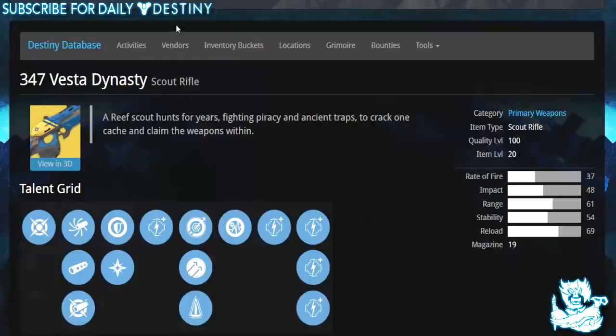Getting into the actual video — the 347 Vesta Dynasty is believed to be coming out with the Dark Below expansion pass this December and it looks like an absolute beast. The brief description reads: 'A Reef scout hunts for years, fighting piracy and ancient traps to crack one cache and claim the weapons within.' It's a primary weapon, a scout rifle, with a quality level of 100, and you need to be level 20 to get it.